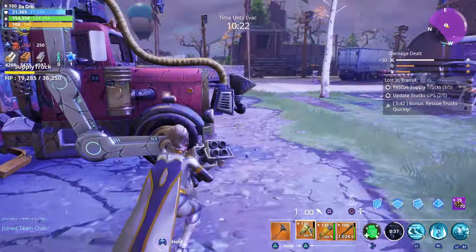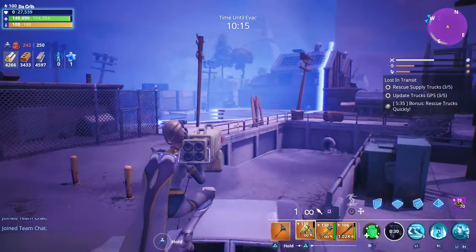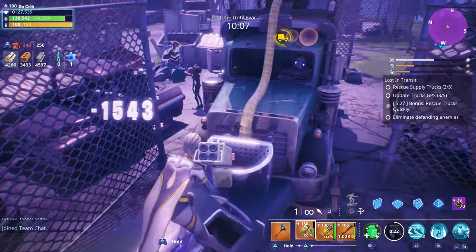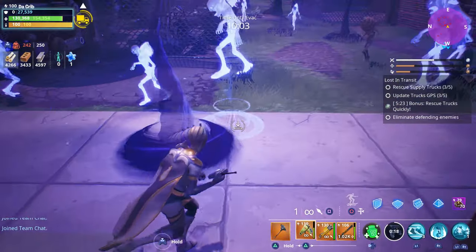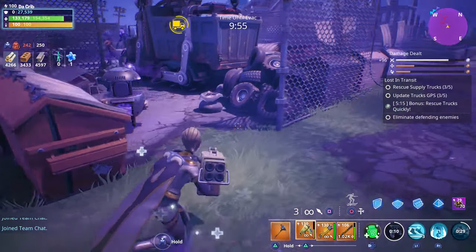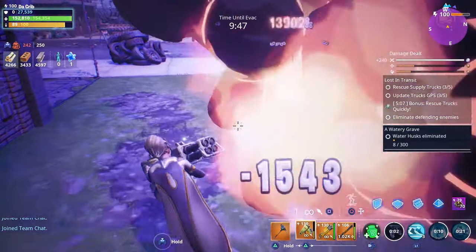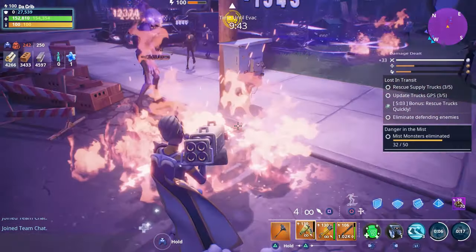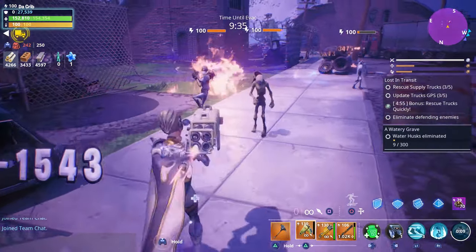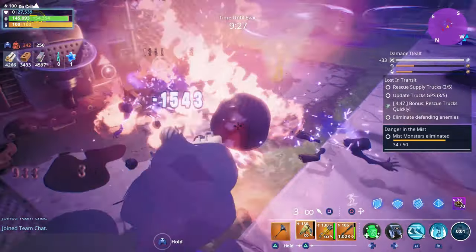We just got it — just a few more left. There is a supply truck over here but it's not in the safe area, so we're going to go ahead and try to defend it. For this one, we have to eliminate the defending enemies — two waves of husks. I kind of want to use my ability to get my shield back if possible. We have the Survivalist perk so we'll try not to place any campfires unless we absolutely have to. You definitely want to try not to let the supply trucks take too much damage because that can make you fail the mission.